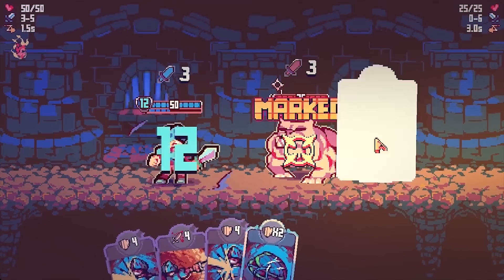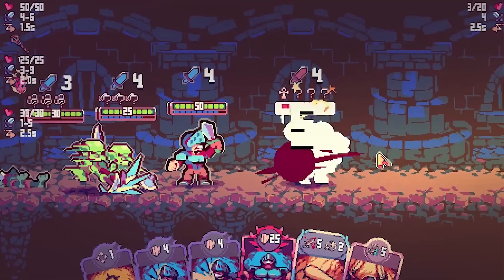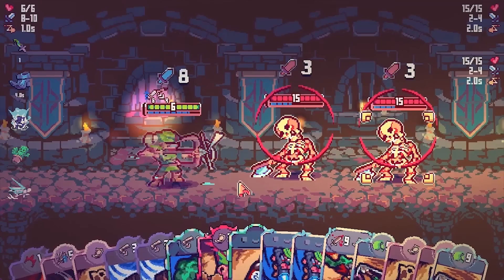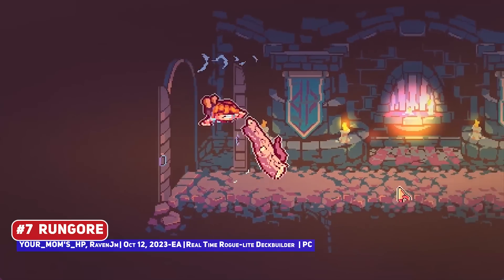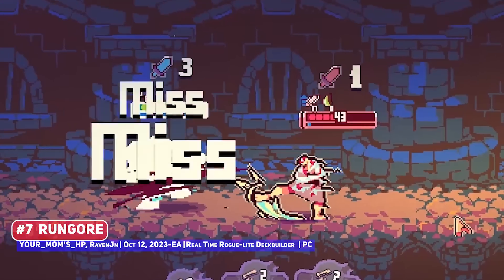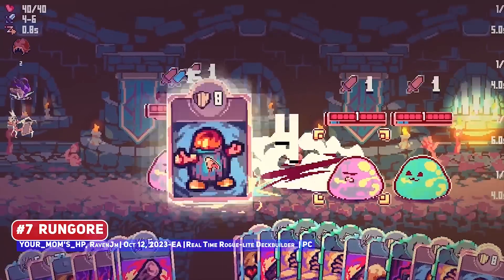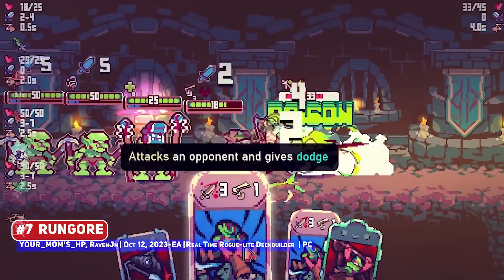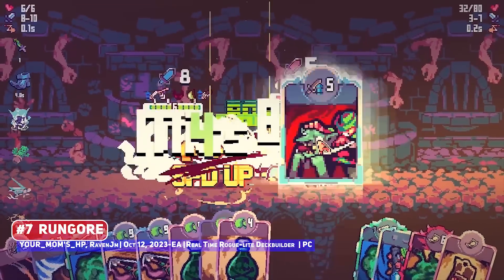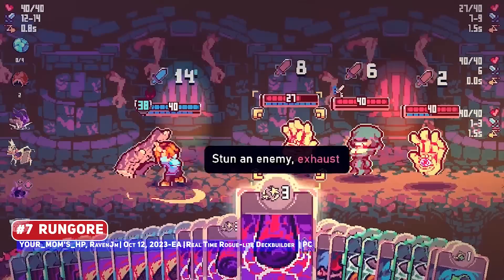One of the reasons why you see so many developers releasing prologue demos is that it is a way to judge interest in your game, which can affect decisions like publisher funding, and where standalone demos can appear in upcoming releases as compared to the main game. Run Gore has successfully employed such a strategy, which makes their early access release of interest. It is another roguelite deckbuilder, but most interestingly has real-time combat, as you need to deploy your cards quickly and effectively. It has a nice look as well and is at least something different in the deckbuilding sub-genre.